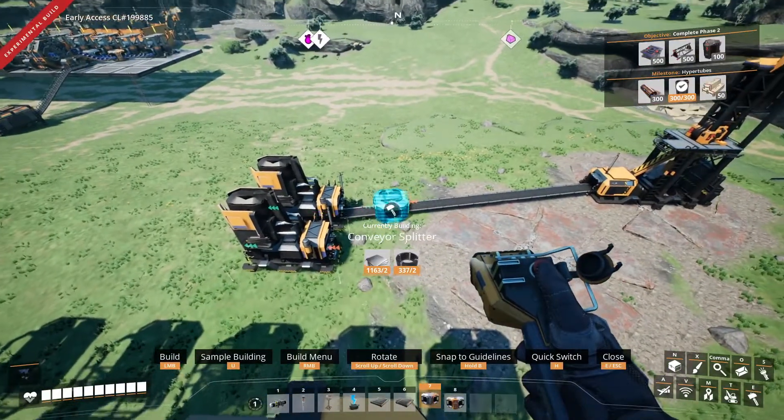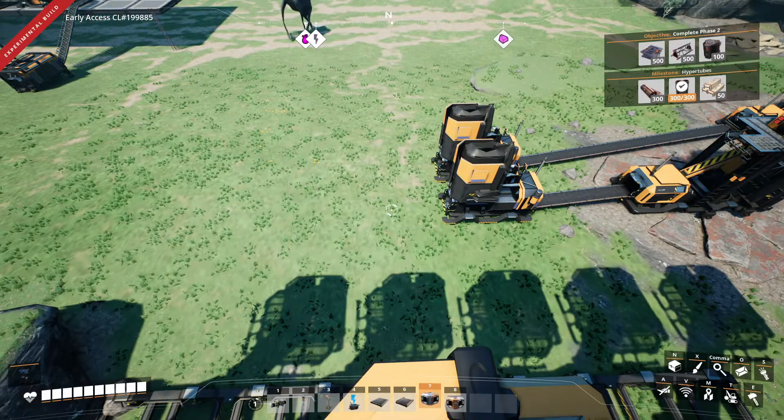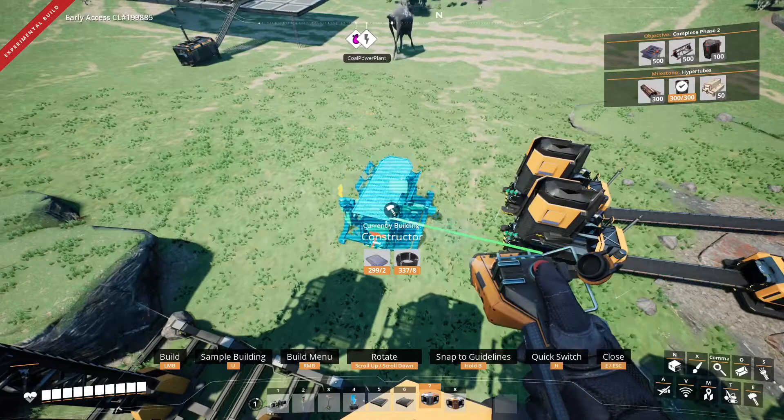If you're using just one miner on a normal or pure node, you need to use a splitter. On the output side of the smelters, place down three constructors.